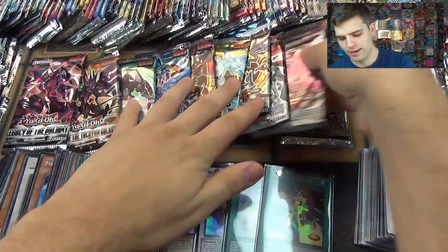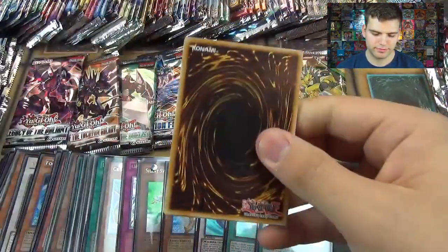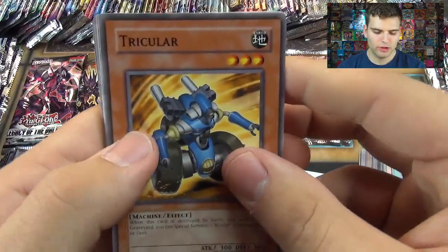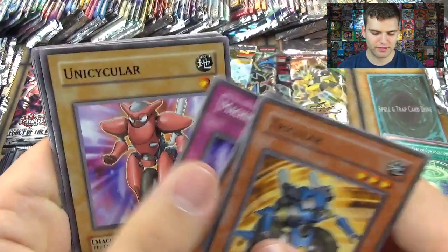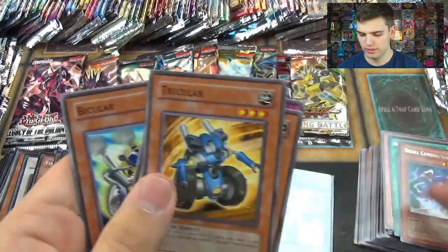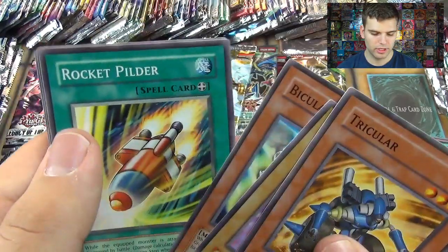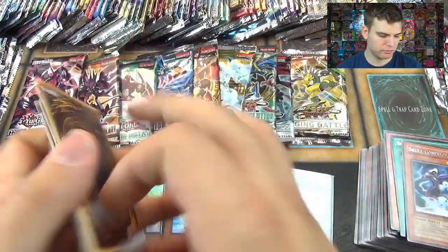Now for Absolute Power Force. Tri-Culer, Super-A, Machine King 3000 BC, Unicycler, Skull Conductor, Bi-Culer, Rocket Pilder, Shredditor, and Serpent Suppression.